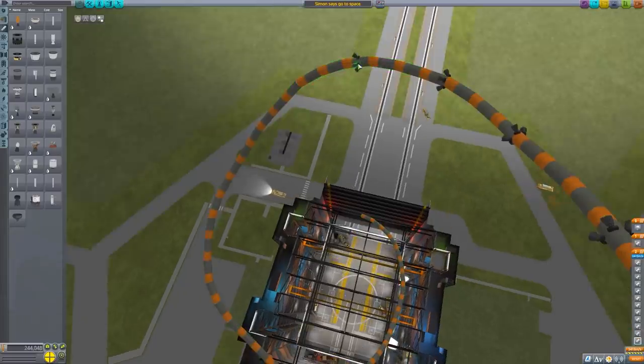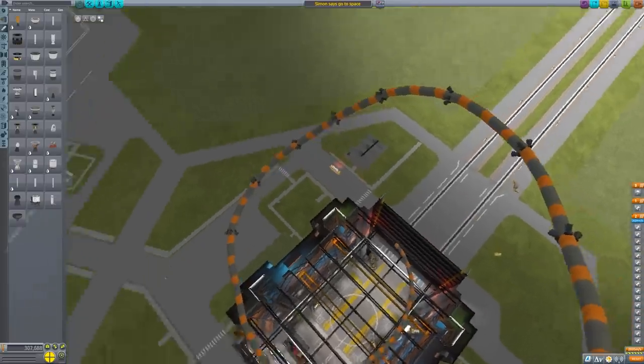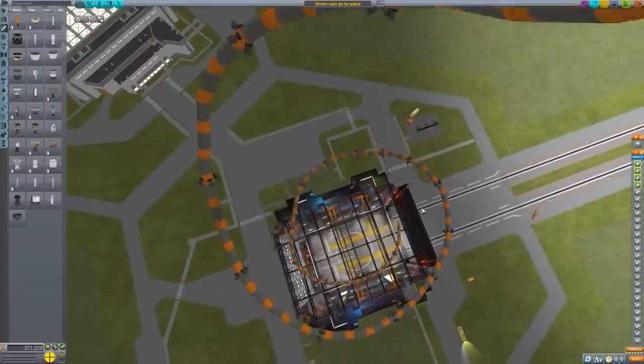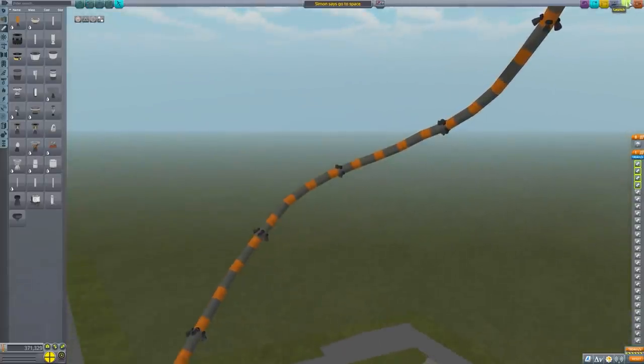This is just a test before we go with the strong stuff I was talking about. There is actually another way I could build it - building the second strongest shape around the original Simon, rather than building it out of Simon. To save my frame rate, I'm not going to go all the way down to the bottom. I think that's enough rocket - we can't even get the whole thing in. So we'll launch this.